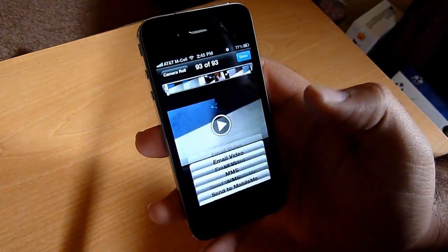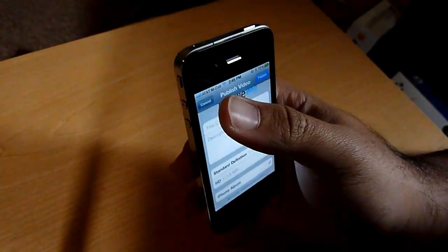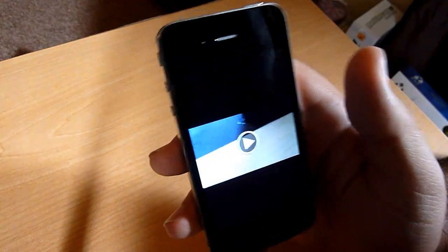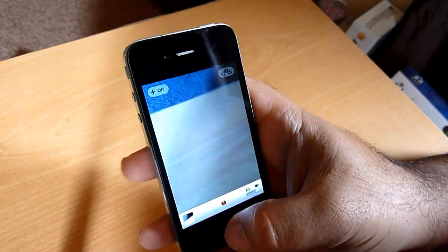I believe you can do the same with MobileMe — yes, standard definition or high definition, and MobileMe even defaulted to the HD version. If you're on 3G, you won't have the HD option, but it is nice to be able to actually upload the HD directly from your iPhone versus having to sync to a computer first. So that's HD video uploading.